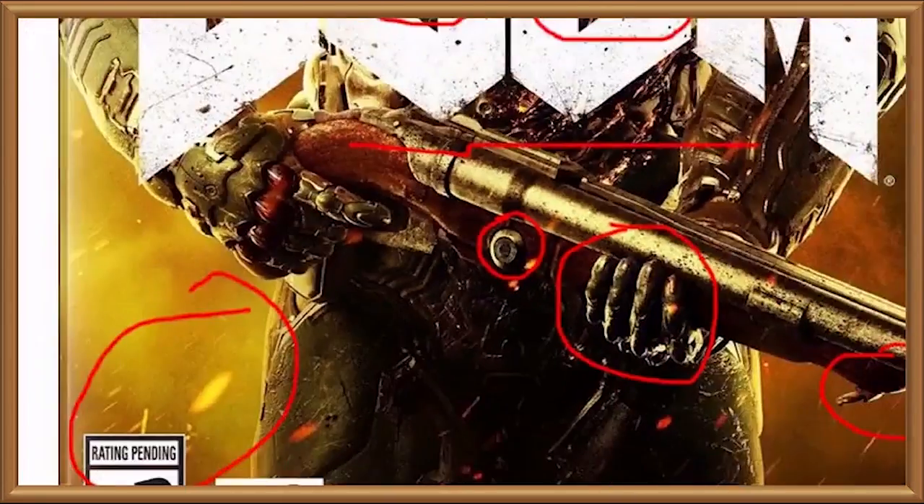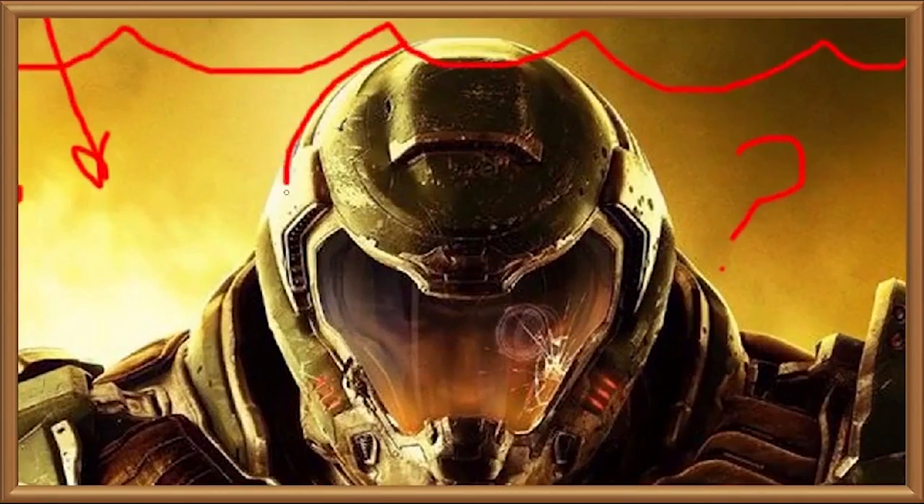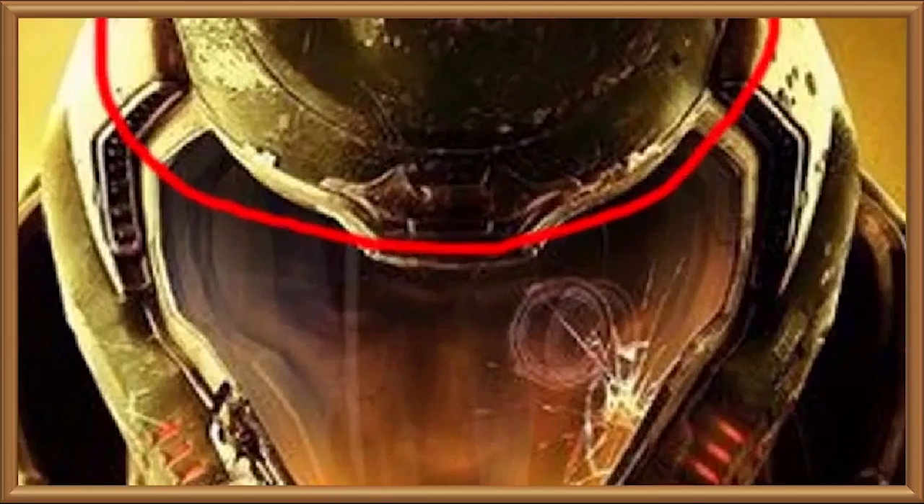Wait, isn't that a Yale lock on the side? Gun safety technology must have regressed somewhat in the future. Imagine the embarrassment if you arrived at the gun battle and realised you'd left your keys on the mantelpiece. The case against the main character being a woman is that the weird extrusion on the top of the helmet makes it look a bit like he's wearing a squashed-down fedora. If you look closely, you can see an eye and a nose through the visor — gender inconclusive — but they are wearing a monocle over the left eye, so we've narrowed down their identity to either a woman or Great Uncle Pennybags.